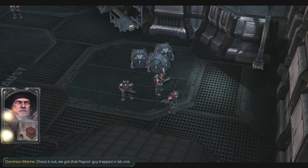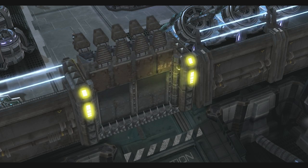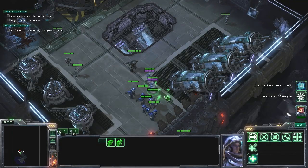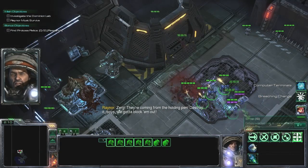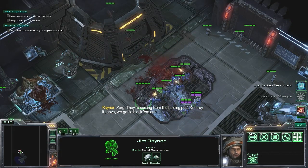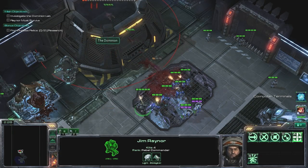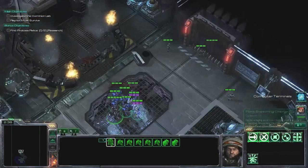Check it out — we got that Raynor guy trapped in Lab 1. Release the Zerg. This is actually pretty easy. Destroy it, boys — we gotta block them out. I just get Raynor to do it. These raiders cause enough DPS to the Zerglings before any real damage is done. Easy.